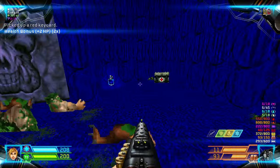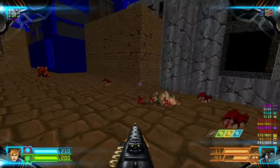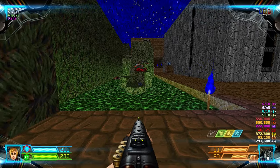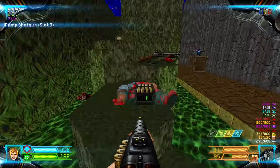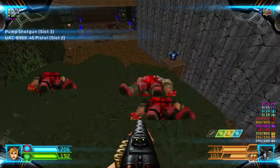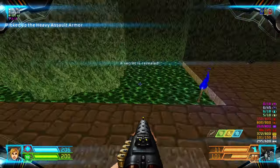From here you can get the red key. Grab the health bonuses and that's all the items. Now we have one more secret to tag. Let's go back here — climb to that ledge, to the rocket launcher, and strafe-run to the mega armor for your final secret.